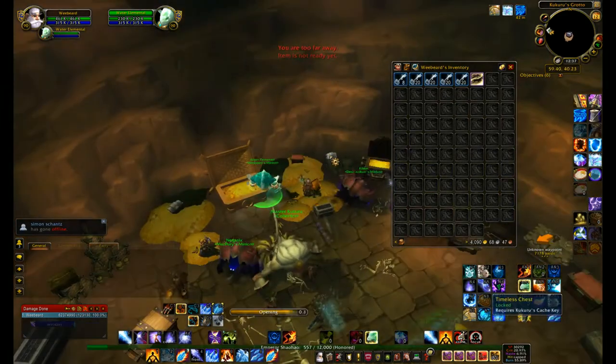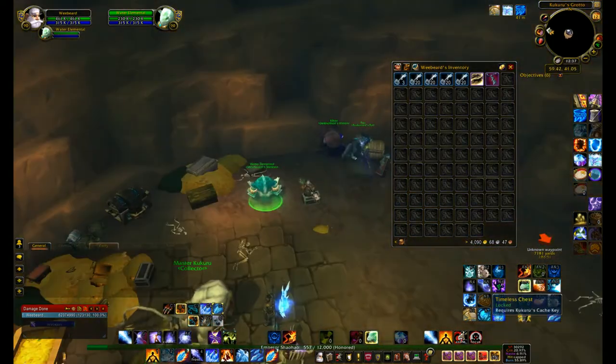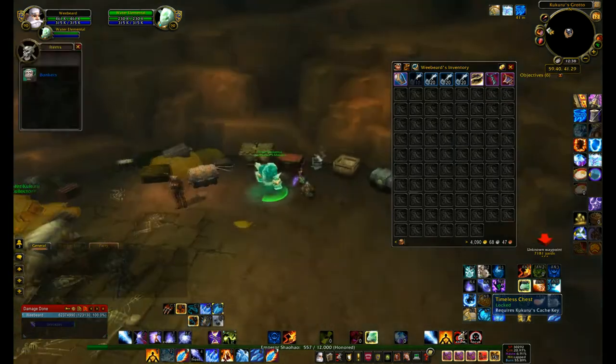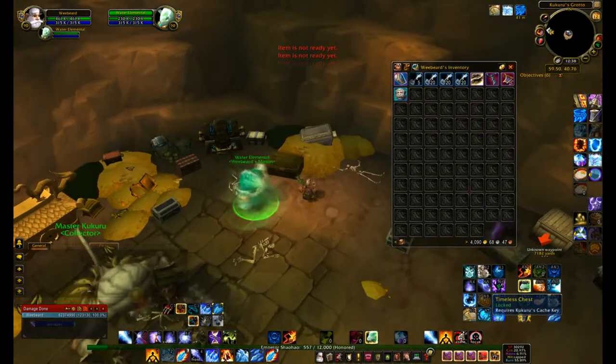So I thought I'd try and figure out if this was a good idea or not. I bought 100 keys and used them all, which cost me 50,000 coins. After I used these first 100 keys, I got one Burden of Eternity and a load of 496 gear and a couple of Bonkers pets.